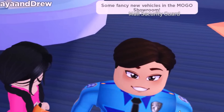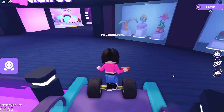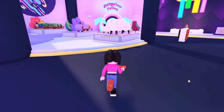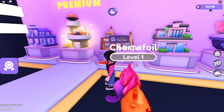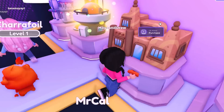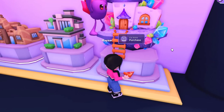He said some fancy new vehicles are showing at Mogo's showroom, and there are shimmering items in the store! We're going up the escalator and there is a store called Casa Chic by Claire's. Look at all of these decorations! You can also change the style of your house — there's one that looks like a castle, one that looks modern, and there's a space one! That looks so cool!